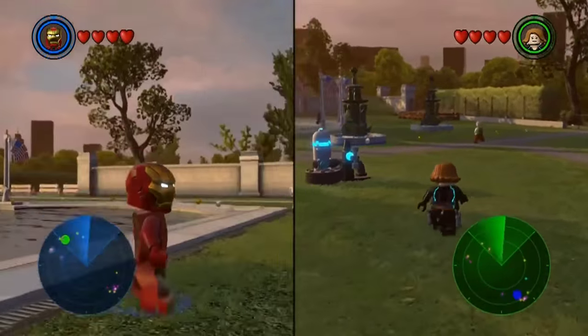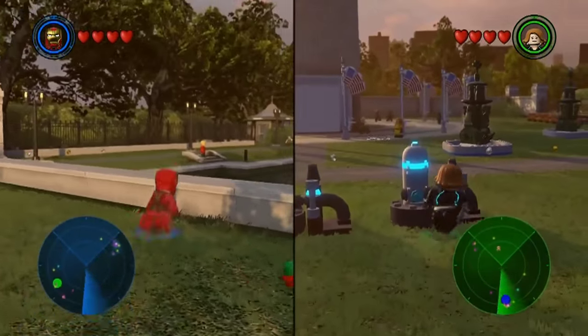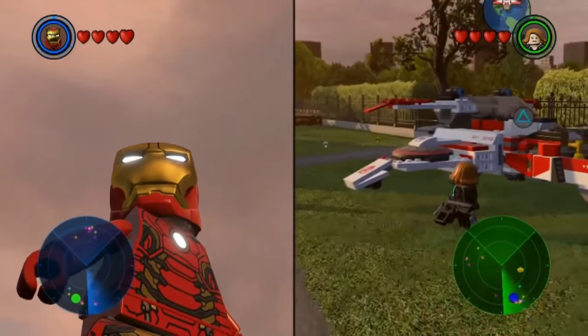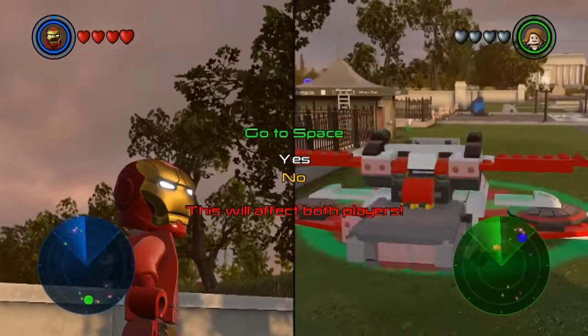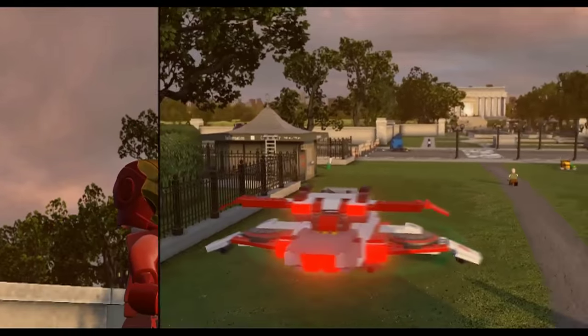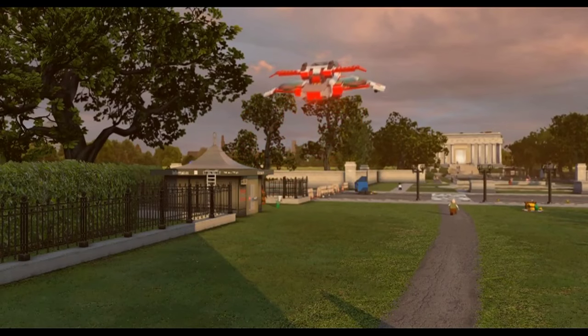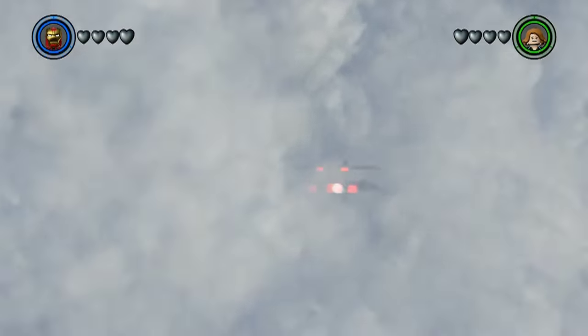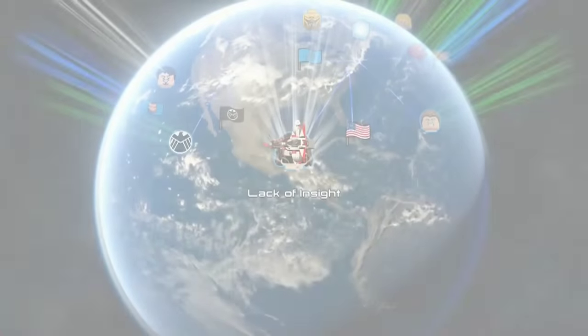There's a lot of fun mini-games and stuff like that — tons of fun stuff. I think I will hop in the jet and go into space. Then you drag the other player with you whether they want to go or not. It's like field trips your parents force you to go on when you're a kid — you have no say. This is no democracy. Get in the Quinjet.